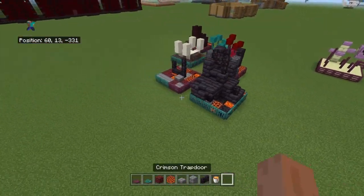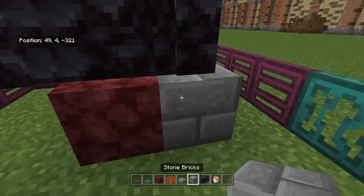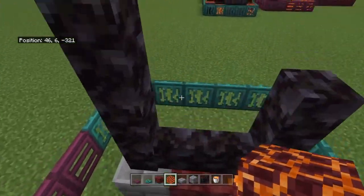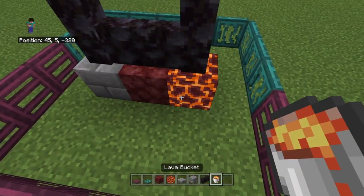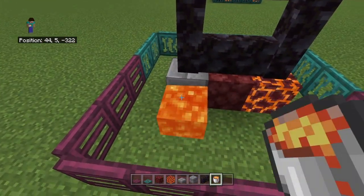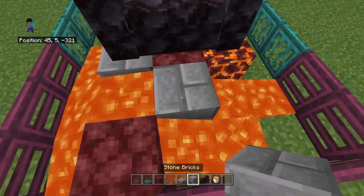So this is going to be our portal. Then for the floor, to the side of it put one stone brick and on the other side put magma. Then near the stone brick put one lava here, put another piece of netherrack here, and another stone brick here.